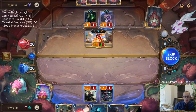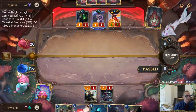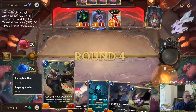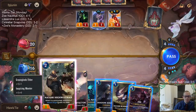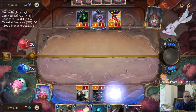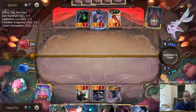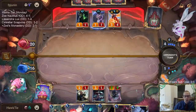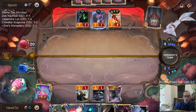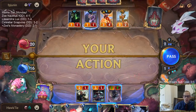Turn three attacking Shyvana is not good. I love Retreat Return — that's the card I want. I want to block with Elder, retreat it, return it, and buff up all my stuff. Retreat Return is the best draw in our deck right now.